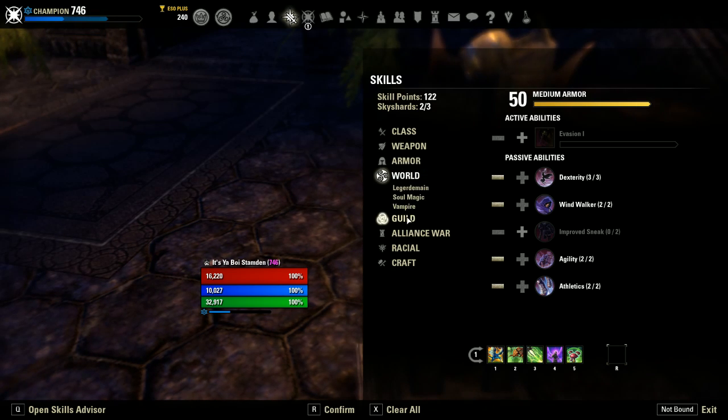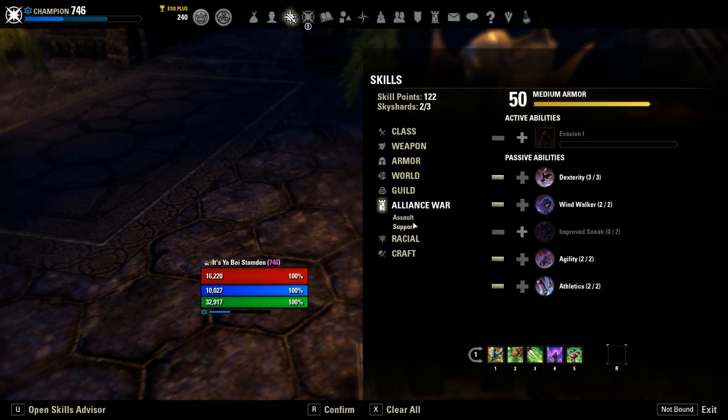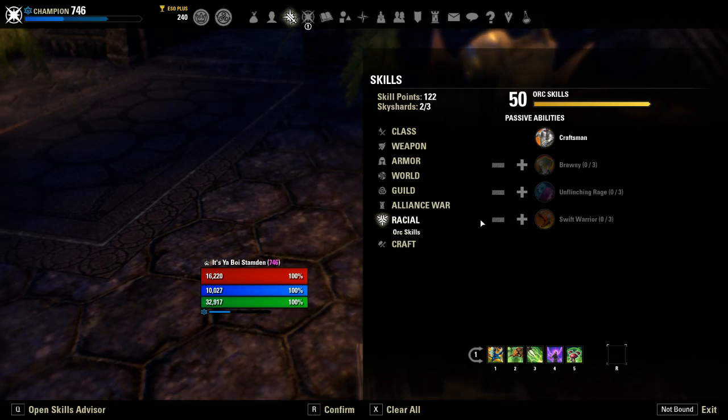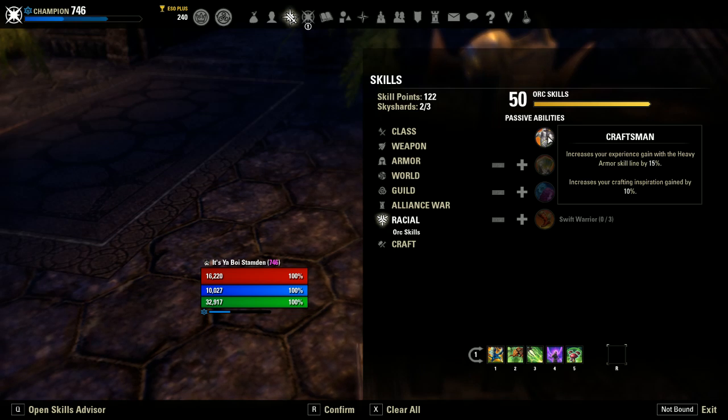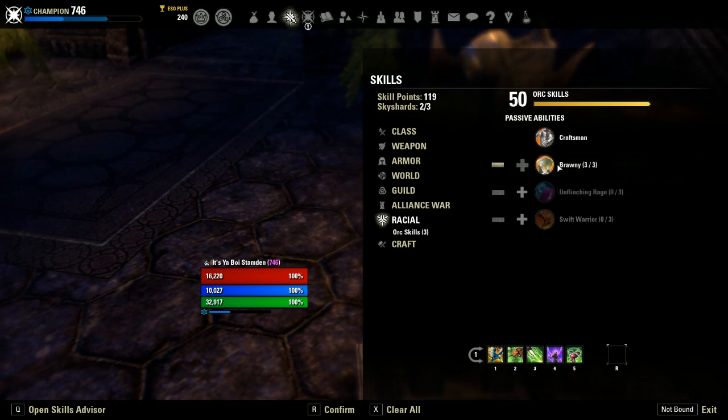In the world skill tree, we don't need anything. In the guild skill tree, we're going to skip this for now since I'm assuming you haven't leveled up your guild skills. And you're not going to need alliance war, so no PvP needed. For racial, you want to pick up all of your racial passives. I'm on Orc, to get the bonus stamina, which is really strong for stamina DPS.